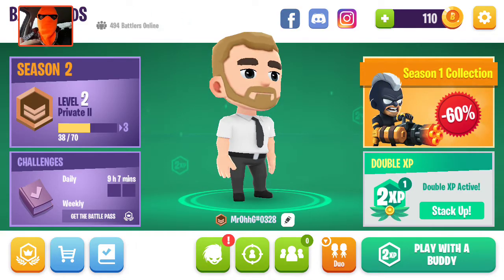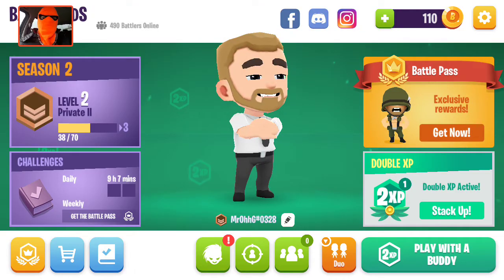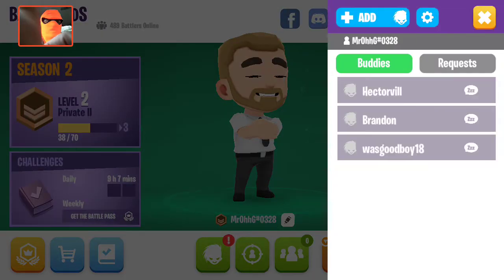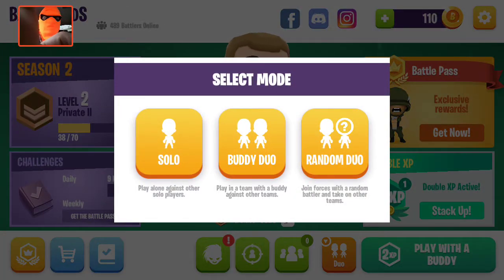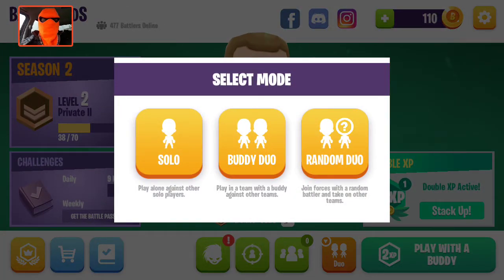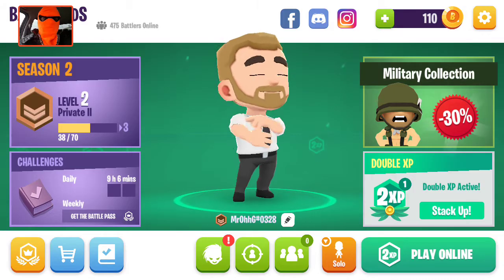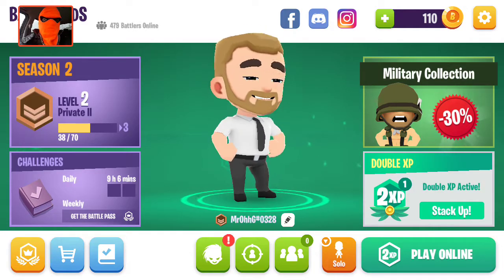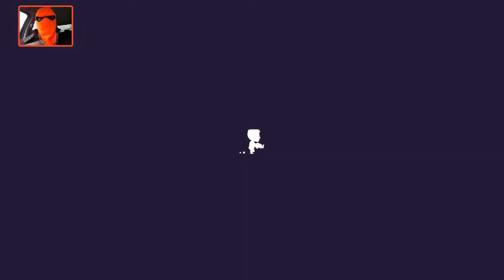It's like a mini version of Fortnite. You can actually see how many players are online right now. The game is still fairly new. They do have a battle pass and they are trying to be up there with Fortnite. You can add your friends, but the only thing that's a little different is you can only do duos — with a friend or with someone random. That's as high as it goes for now, but I think this game could get a lot better. We're just going to go ahead and hop into a match right away and I'll show you guys some of the gameplay.